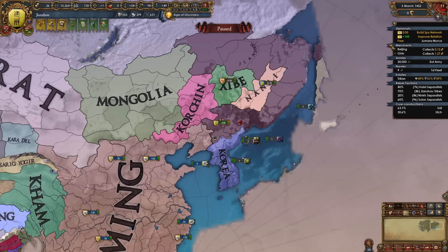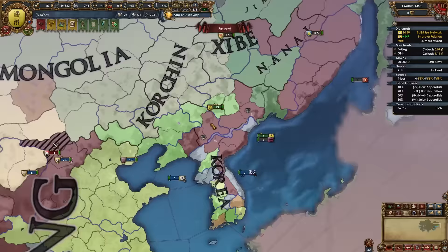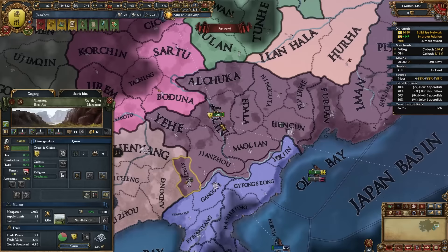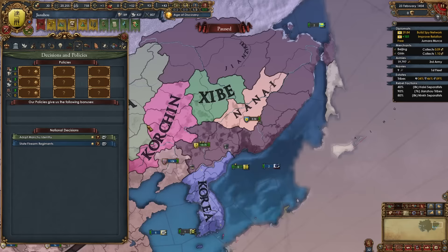After reaching tech 4 in every category, don't spawn the Renaissance just yet. Our capital starts in a mountain province as Jianzhou, but after forming Manchu it moves to the grasslands of Jilin, making it cheaper to dev. Wait until after forming Manchu to spawn the Renaissance.